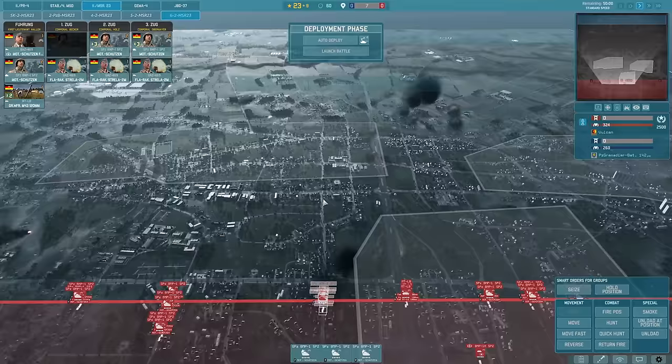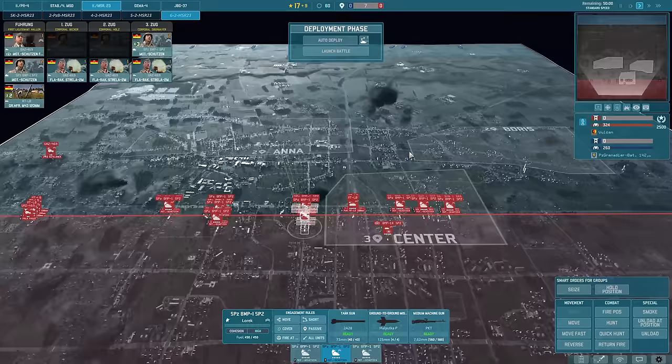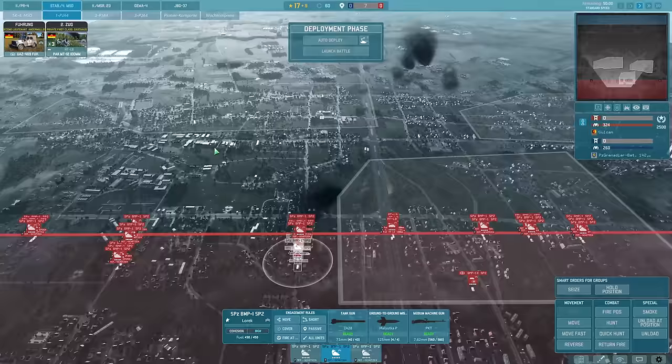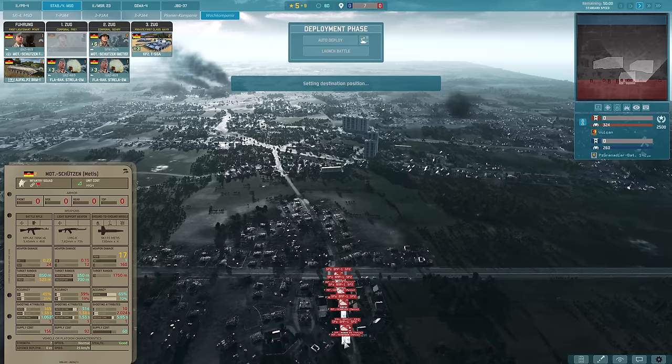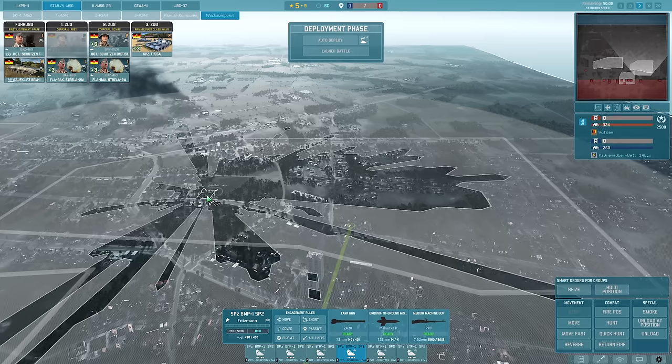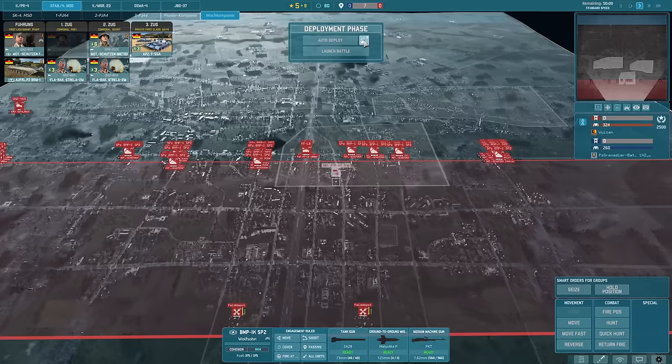We have another group that can move up here. After the start, what we're going to be doing is focusing a lot on artillery, and also potentially having a little tank group that can run around. I might want to have some artillery ready to go from the offset. I do actually get more Motschutzen with Metis - interesting! I will deploy these over here because this is a really good range for using these.